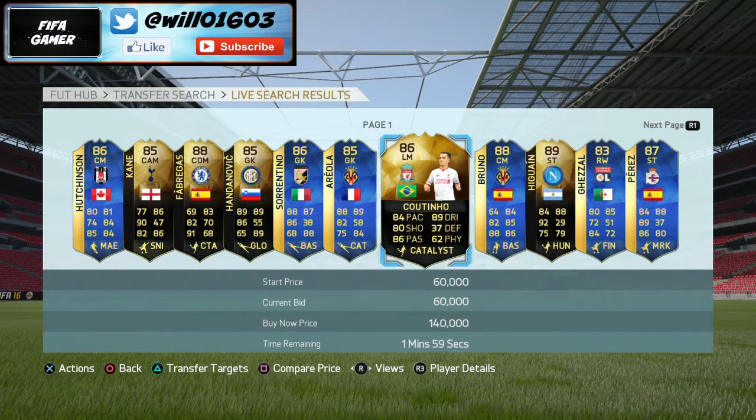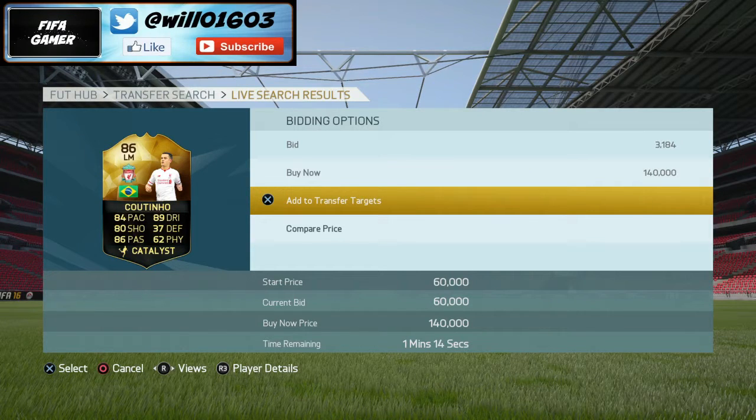His lowest buy now is 71k at the moment. As you can see, he is currently on a bid of 60k. So basically all you want to do is work out the EA tax if you were to sell him for his lowest buy now, which is 71k. You'd be losing about 3,500 coins, so take that away from 71k — you'd want to sell for anything under 68k and still be making profit. I'd bid anywhere up to about 66k to be making decent profit.